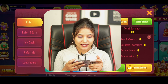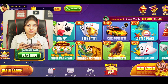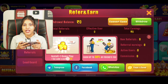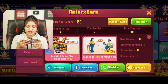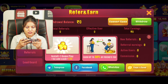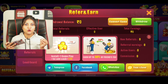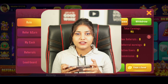For referral and earn, you have to click on the referral and earn option. If you click on referral, you get to see some interface. If you refer to your friend and your friend installs, plays for the first time, and adds cash for the first time, you get a total wallet bonus of 22 rupees. Your friend earns, and you get 13% of their earnings, plus your friend earns 30% as well.